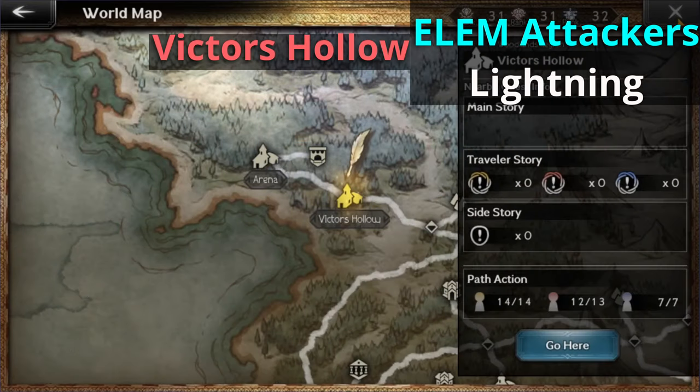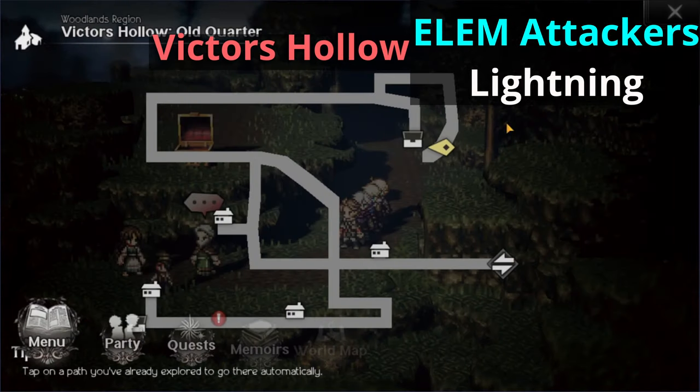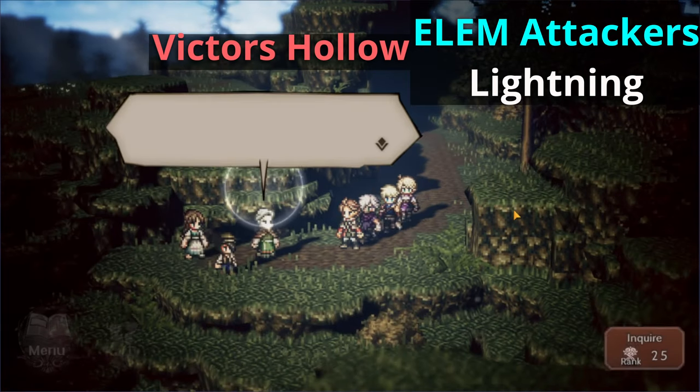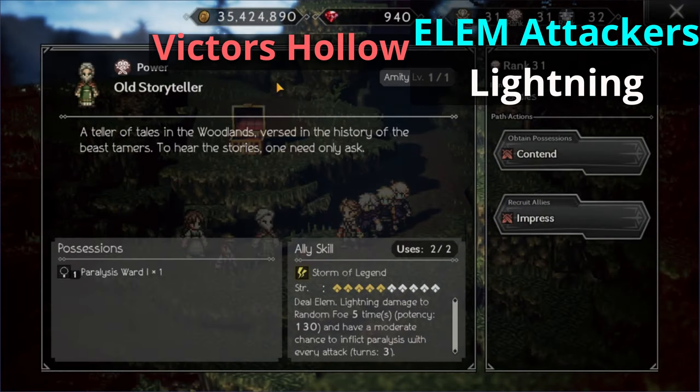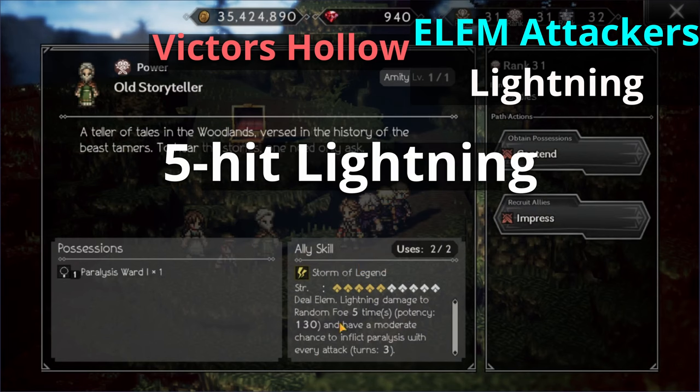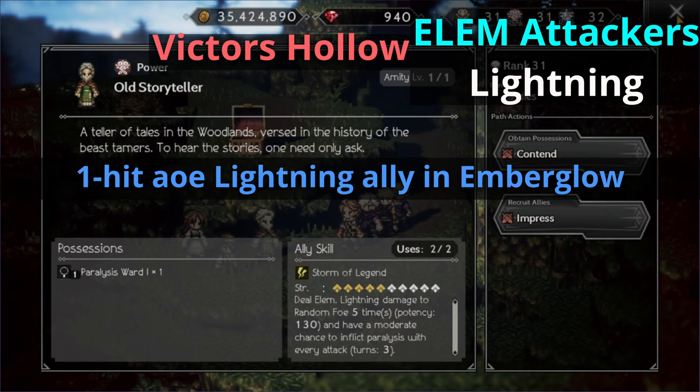Onto our next element, lightning. There's not a lot of love for this element for allies, but let's head over to Victor's Hollow and go all the way to the old quarter on the left side of the map. We'll meet a guy called the Old Storyteller. He is a level 100 NPC, so chances are you're probably not going to fight him for his ally skill. But in the case that you're crazy enough to try, he has a five hit lightning attack. Currently in the game there are no other allies with a multiple hit lightning attack. There's one ally at Emelglow with a one hit AoE lightning attack, but that's about it.